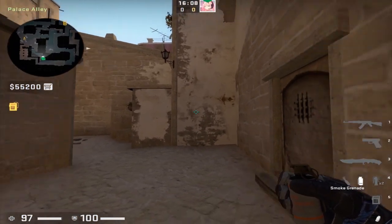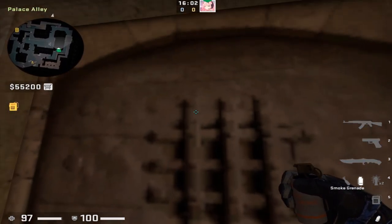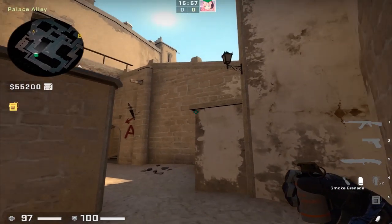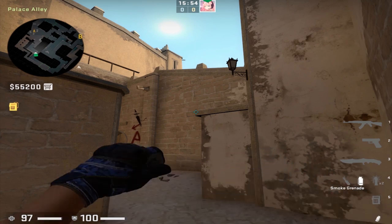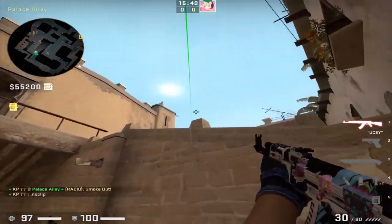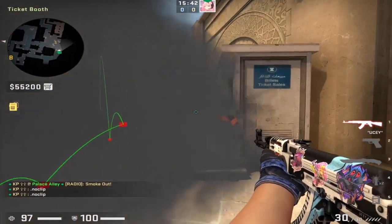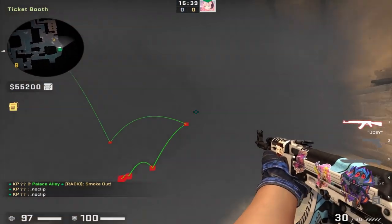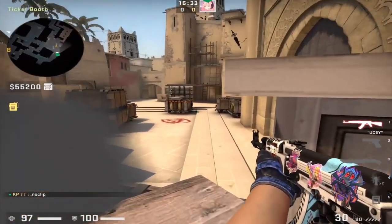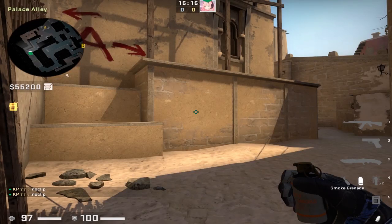Here's the second CT smoke: place yourself in the middle of this door where three lines intersect, turn around, find the corner of this edge, place your crosshair there, and do a simple standing jump throw. This CT smoke lands a little deeper — it still has no gaps — and it allows more vision if someone jumps up. The other smoke gives more of a one-way up here, but this smoke leaves them clearly out in the open.